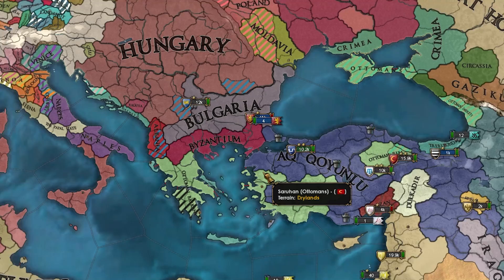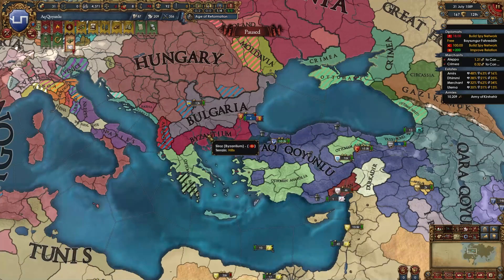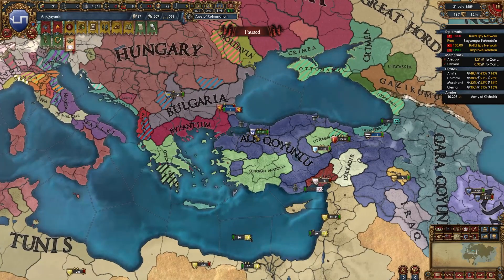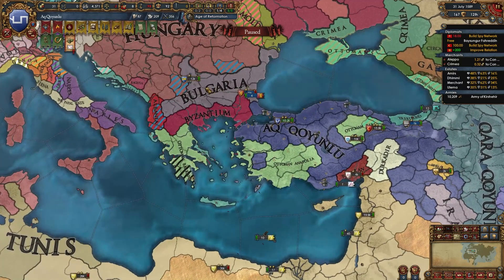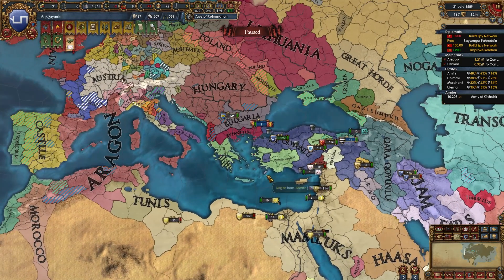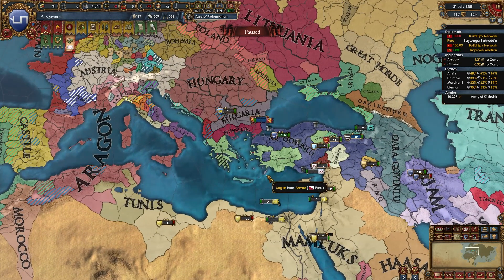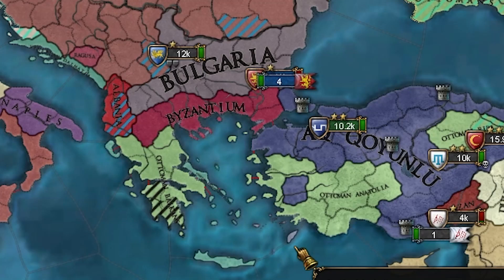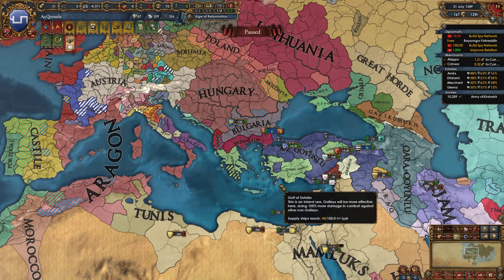A bunch of nations won their independence: Byzantium, Dulkadir, Iraq. The Ottomans got back a bunch of their cores and I am left with this. So it seems that our Ak Kuyunlu Horde Rum and Conquering Rome run is a failure. That's fine. Last week was inconclusive, and the last couple before that were wins, so it was definitely time for a fail.